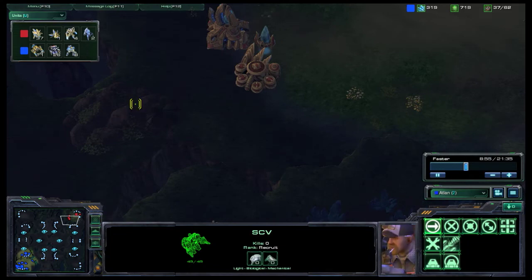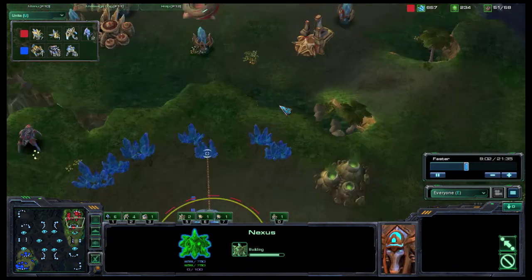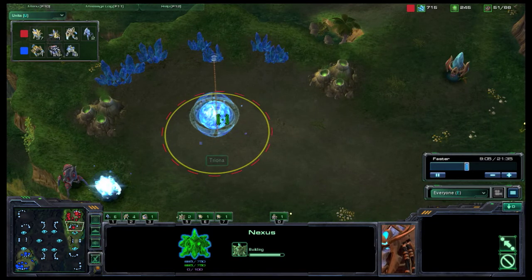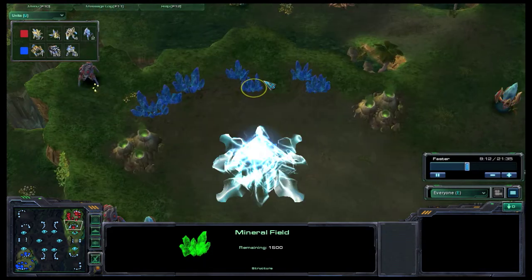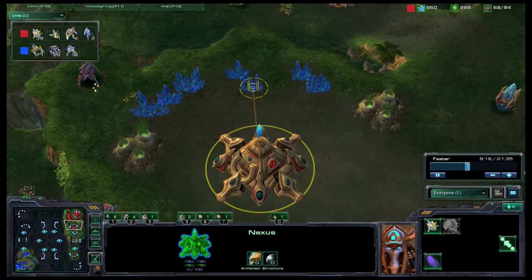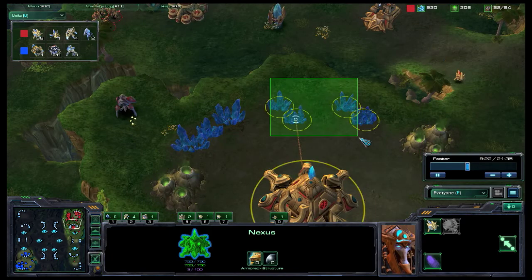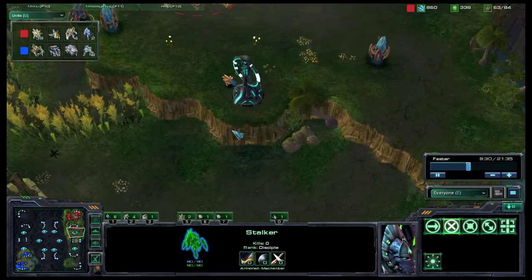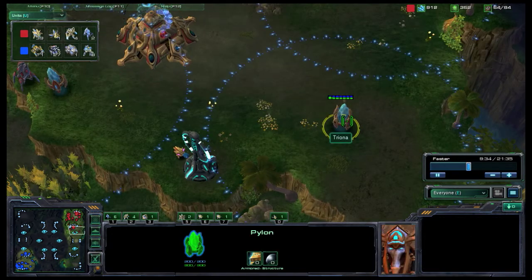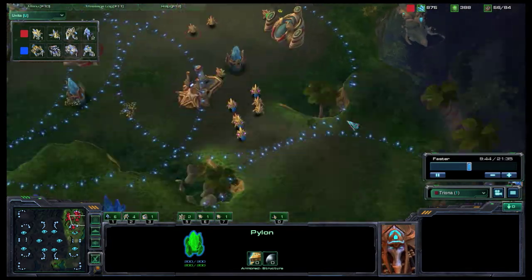The Nexus is almost up. I didn't do what I wanted to do from the last video, which is put this on hotkey six and both nexuses on five — five for chrono boost and six for production. When you do an expansion you want both nexuses on five with rally points going to the mineral patches, so if you need units quickly they go to the safest place. I like this pylon placement — I can see all across my side of the map, so no sneaky stuff coming in here.